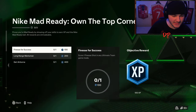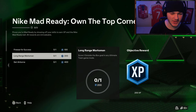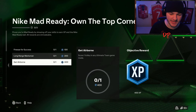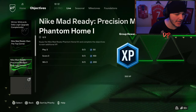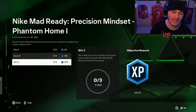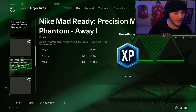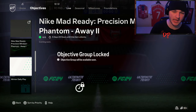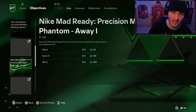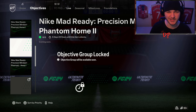EA have released some objectives — you have to score one finesse shot in any Ultimate Team game mode, score one outside-the-box goal, and score one volley in any Ultimate Team game mode. It seems easy enough to get some pretty nice XP. You also have to play free matches in any Ultimate Team game mode with the Nike Mad Ready Phantom home kit and away kit. You've also got some unlocked home 2 and away 2 objectives, which unlock after completing the first home and away XP objectives.